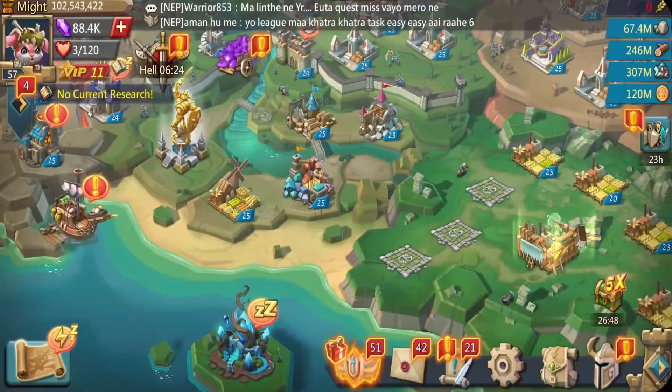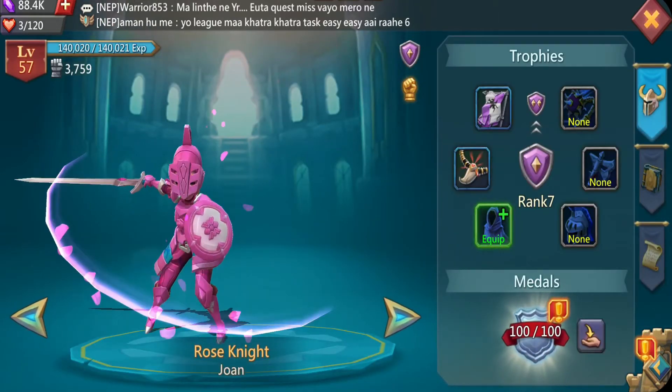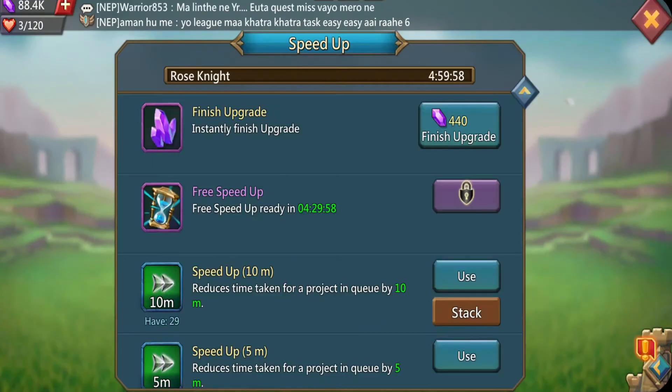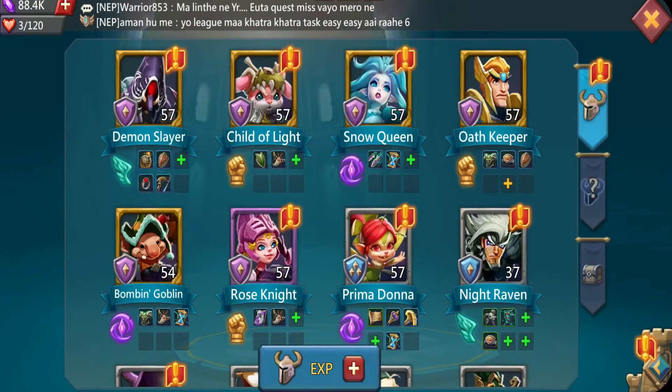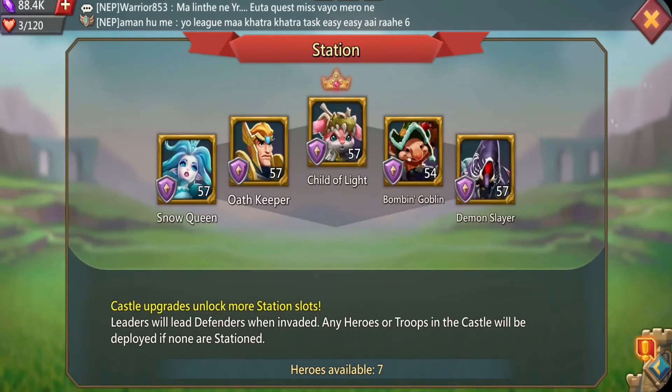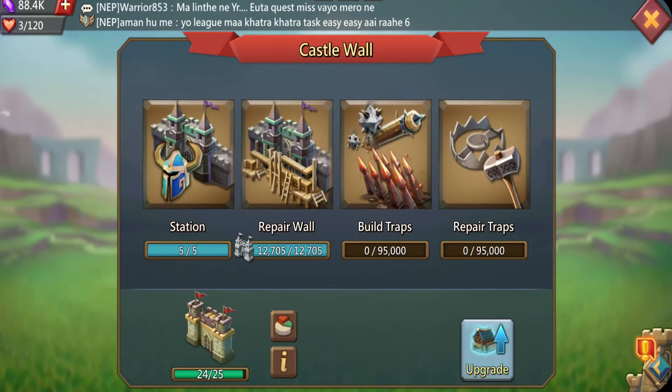Moving on to my heroes: I've been working on Demon Slayer, Child of Light, Smoke Queen, Oath Keeper, Bombing Goblin, and Rose Knight. Rose Knight is purple now and it'll take a while for her to go gold. Once she's golden, I'll probably remove either Oath Keeper or Demon Slayer from the wall and put her there. You want to use two army heroes — one infantry, one range, and one cav — to keep the wall pretty tight.